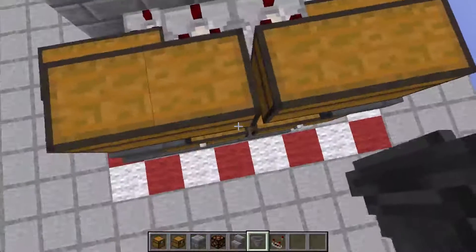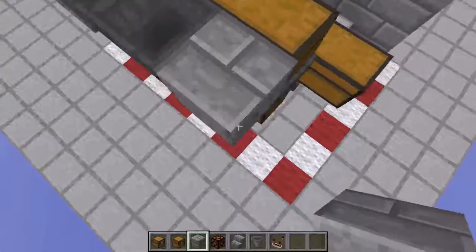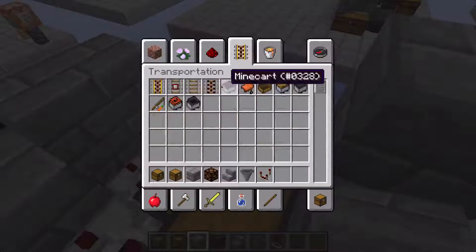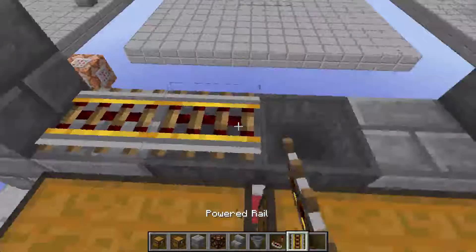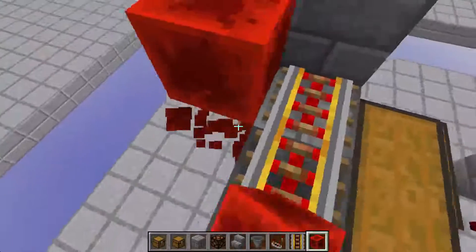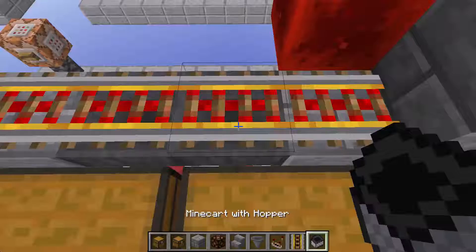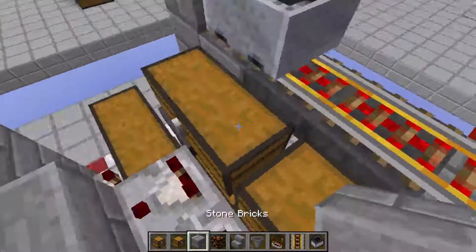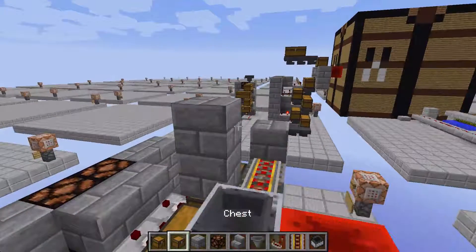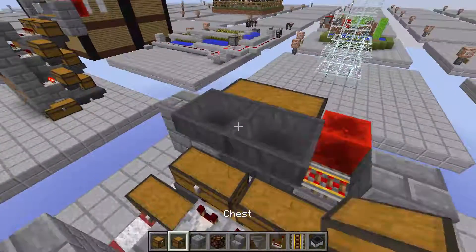For the rail system, place two hoppers and some blocks. Then add powered rails along it, and then a redstone block on the side of the rails so it doesn't interfere with the hoppers. Then get a hopper minecart and throw it on the rails — it's going to start going back and forth. Above it, place a chest.